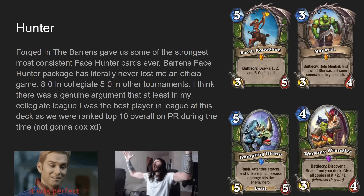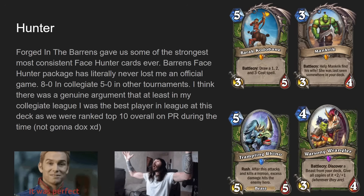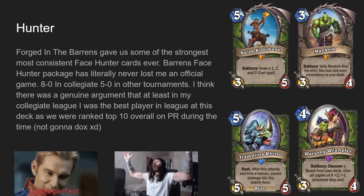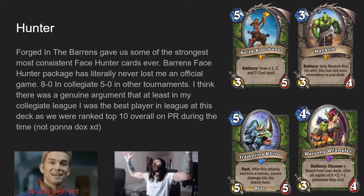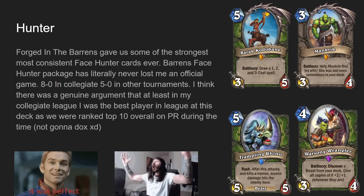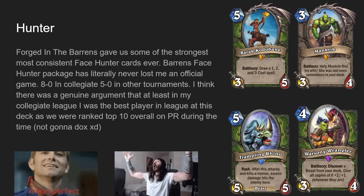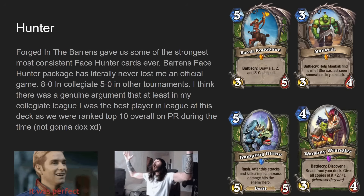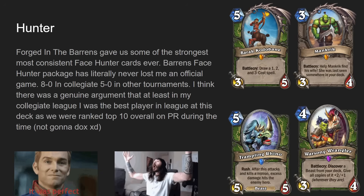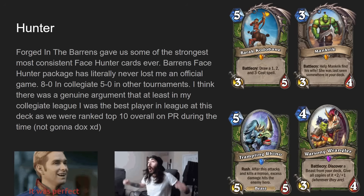Trampling Rhino is a five-mana five-five rush beast — after this attacks and kills a minion, excess damage hits the enemy hero. So if your opponent had a one-health minion and you rushed the Trampling Rhino into it, it's like a bigger Jormungar — it deals excess damage to face. If you had two Warsong Wranglers and drawn both Rhinos, you'd have nine-sevens, which were huge and it happened all the time. There's also Piercing Shot — four mana deal six damage to a minion, excess damage hits the enemy hero. It's essentially a hunter Fireball, though Mage just has actual Fireball.